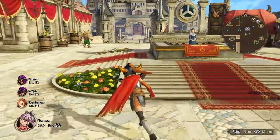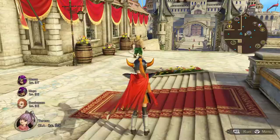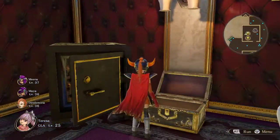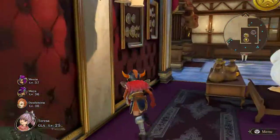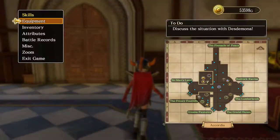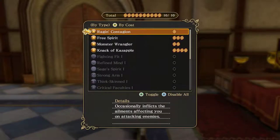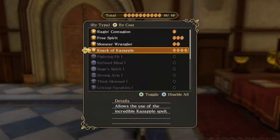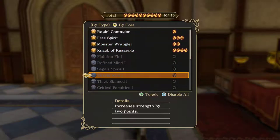Hello everyone, welcome back to Potsdam Plays Dragon Quest Heroes 2. So I found a Bondstone back in the treasure chest over here — there was a locked treasure chest before, but now I can open it and there was a Bondstone in there. I reorganized the party powers and grabbed the free spirit one, basically taking off all the standard stat ones.